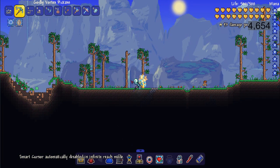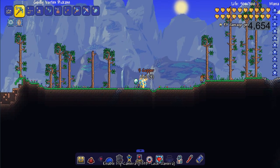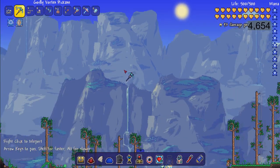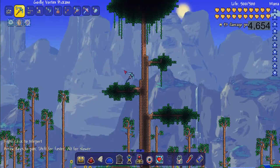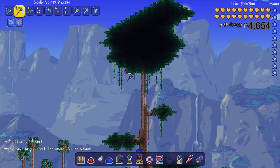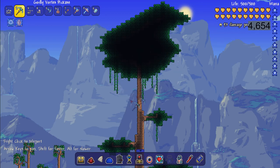Next, another really cool feature for building — this is actually how I take some of my screenshots for thumbnails. You can enable fly camera and fly your camera around without your character. So if I want a really clean picture of this tree, I can fly the camera over and take a screenshot.